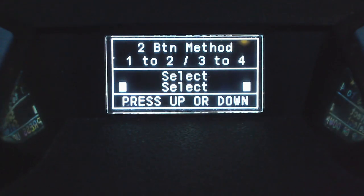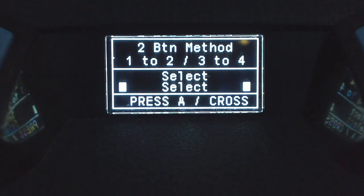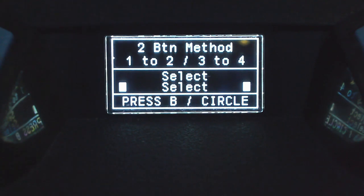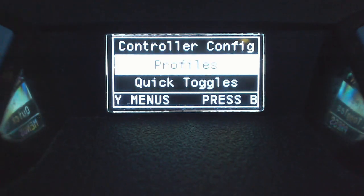After profile pairing there's one more option: the two-button method. This lets you press two buttons to directly switch between profile one and two, or profile three and four. I personally don't see a need for it — it's just changing profiles by pressing two buttons rather than triangle or Y. If you want to use it, set it up the same way we set up the profile pairing buttons. Setting things up as I've shown gives you access to all four profiles.